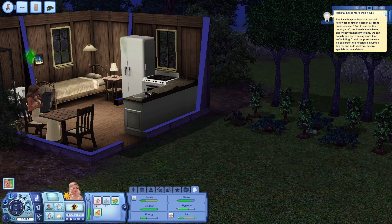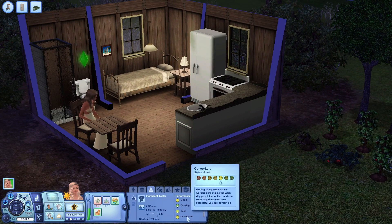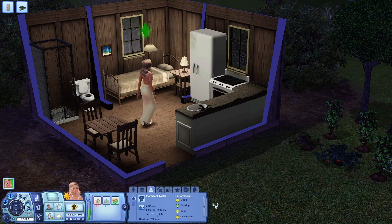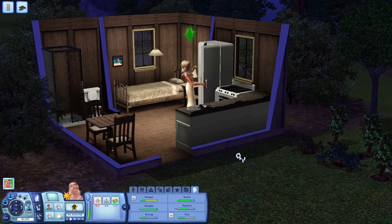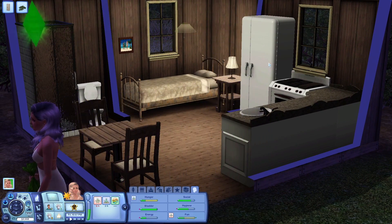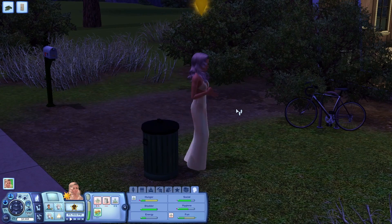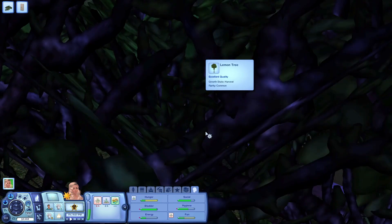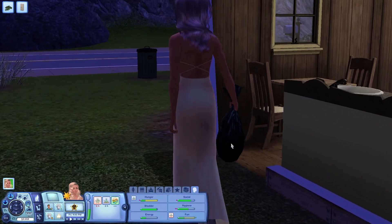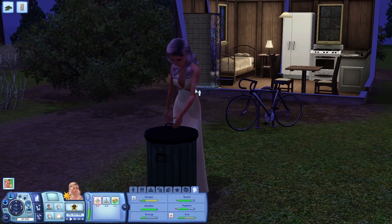The newspaper reads: 'The local hospital boasts it has had fewer deaths in years' — and 'To celebrate, the hospital is having a two-for-one birth deal.' Look at the timing on that! She now needs to improve her co-worker relationships for her next promotion, but she is at level four, which is perfect. She's thinking about Christopher — I really love this dress; it's a custom piece, mostly from Bill Sims who has some really great designs.